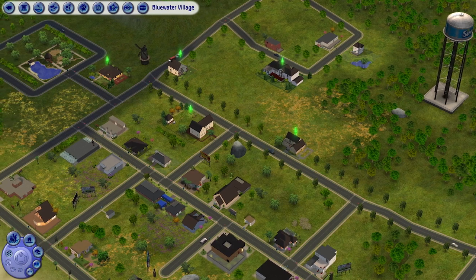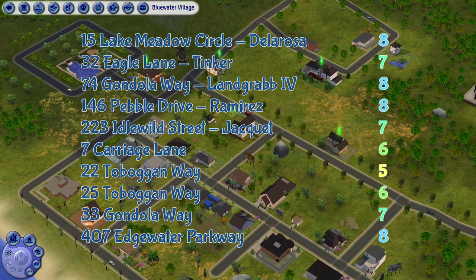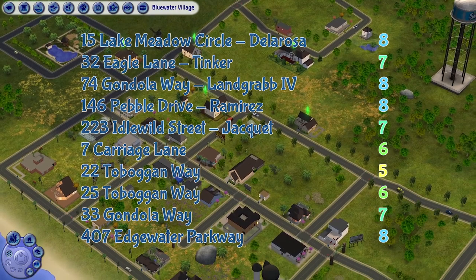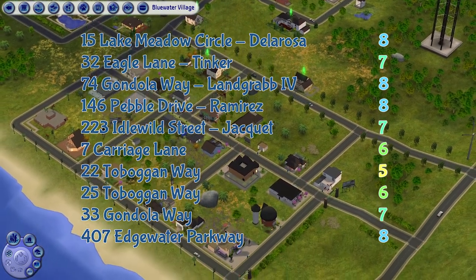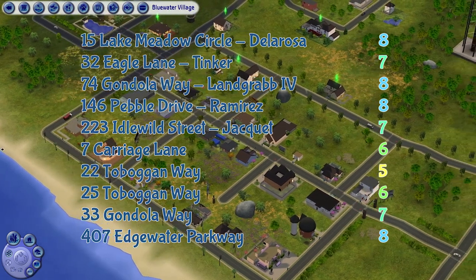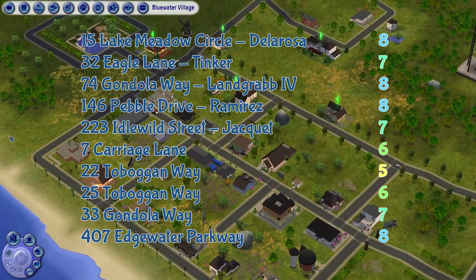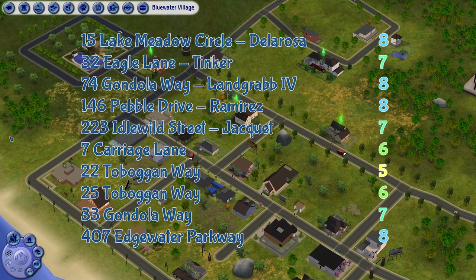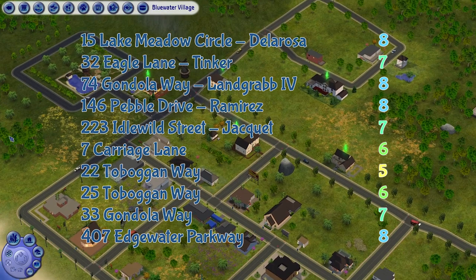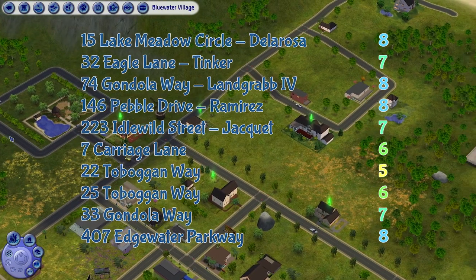Okay, here are all my ratings for the residential lots in Blue Water Village — let me know what you guys think in the comments. Overall, it's not very impressive to me. The residential lots are not that great — none of them got a 9 or even a 10. Compared to what I've seen so far, like Belladonna Cove and the base game neighborhoods, they all have a distinctive style, but Blue Water Village struggles to find a niche style for this neighborhood. Anyway, don't forget to like, share, and subscribe to West Anime Sims for more retro Sims content. Thank you for watching and I'll see you in the next video — stay tuned for part two!